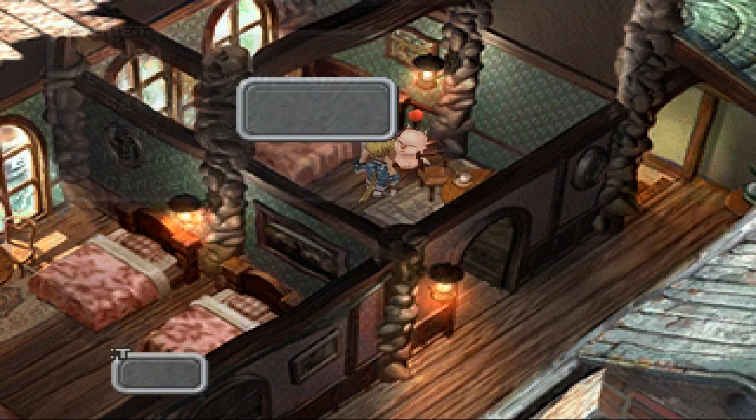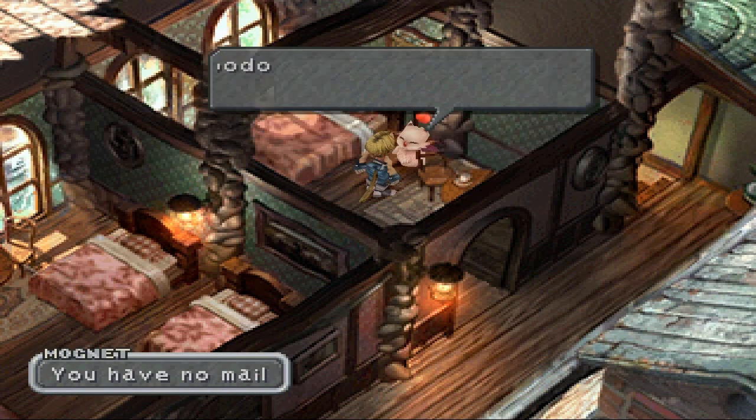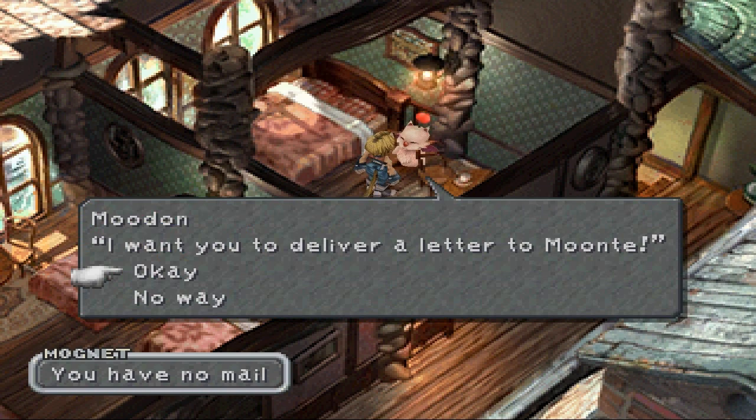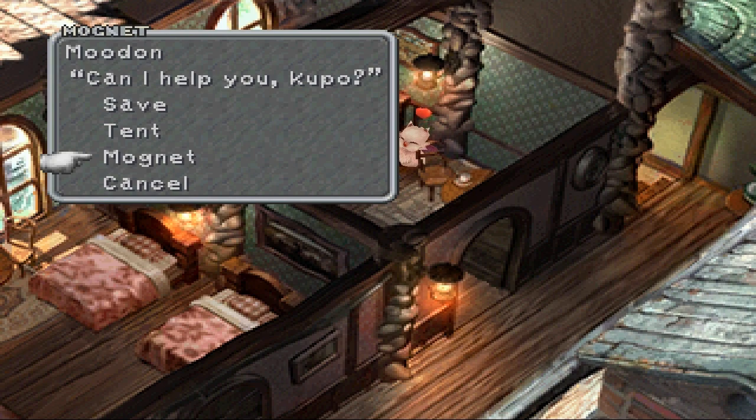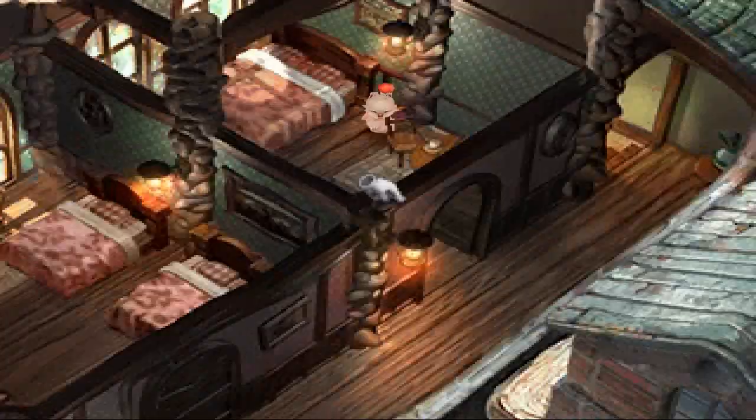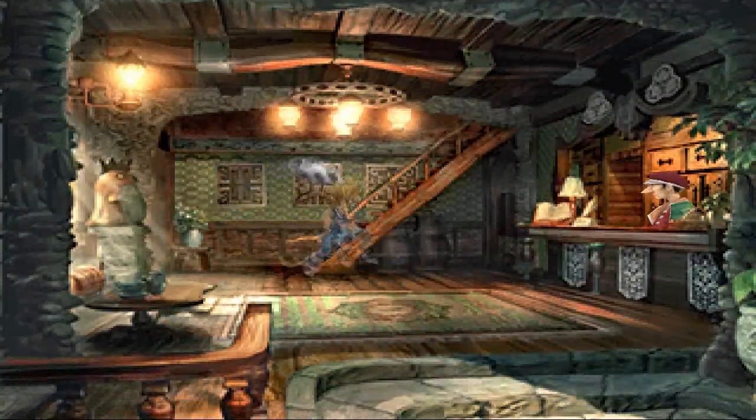What's up guys, JT here, coming at you with another part of the Final Fantasy IX walkthrough. Before I kick things off, I forgot you had to deliver a letter to Moontay — I don't know how to pronounce the Kupo names. Anyway, in today's episode I don't think I'm going to move along with the storyline just yet. I want to show you guys just a couple more little items that you can pick up. So let's go ahead and do that really quickly.